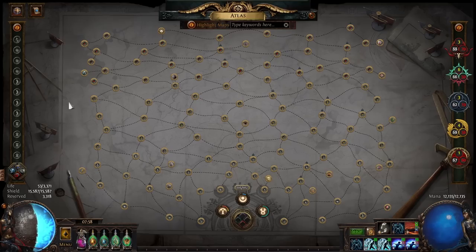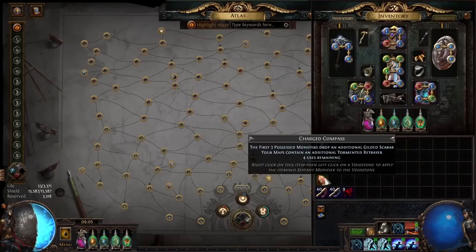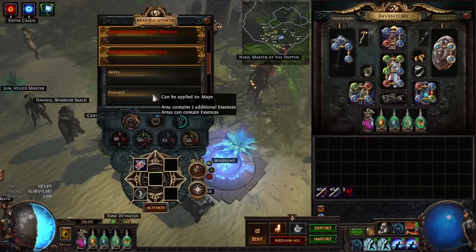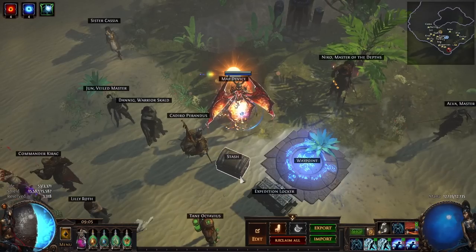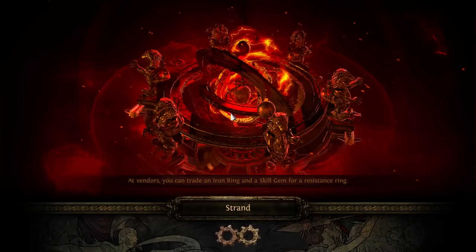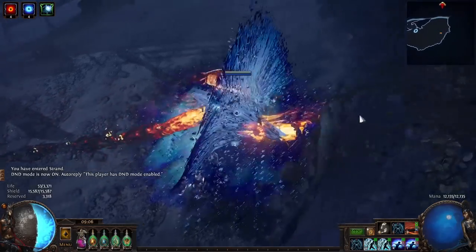You can usually sell those maps for 3 chaos each, and a lot of people were asking if they actually sell — yes, they sell quite fast. I even accidentally posted them for 5 chaos and they still sold. Here you can see how I was clearing the map: the first thing I was doing is checking if there is delirium. If there's no mirror I'd just continue clearing. I also wanted to show whether it's worth doing bestiary without yellow beasts.